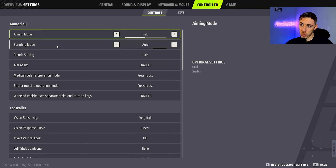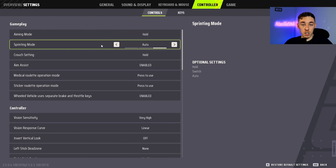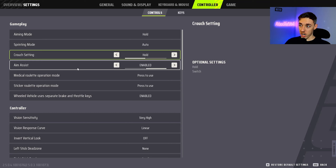Printing Mode: I have it on Auto — this helps prevent dead slides. You could put it on Hold, Switch, or Auto. On Hold, you hold the shift button and as soon as you let go you stop running. On Switch, you tap the shift button to start running and tap again to stop. Crouch I have on Hold, not Switch.